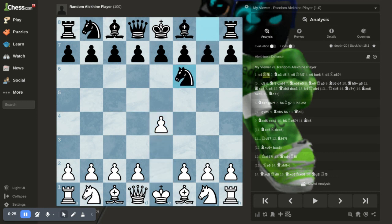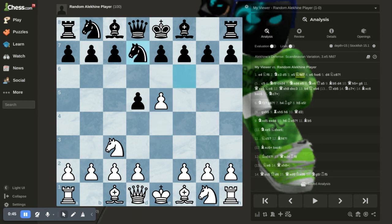After e4, knight to f6, you have knight c3. This is the Alekhine's Defense, and then after the pawn pushes to d5, trying to push out the e4 pawn — the Scandinavian variation — the pawn pushes up to e5. After the knight goes backwards, this is the Spielman Gambit, sacking the pawn for a very open diagonal on this weak king.